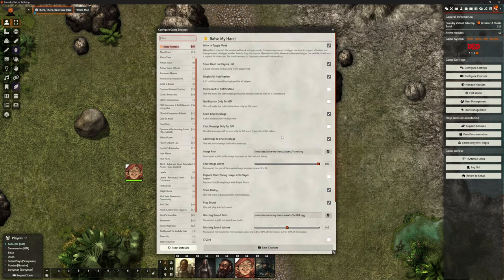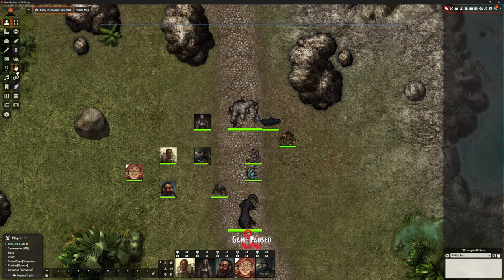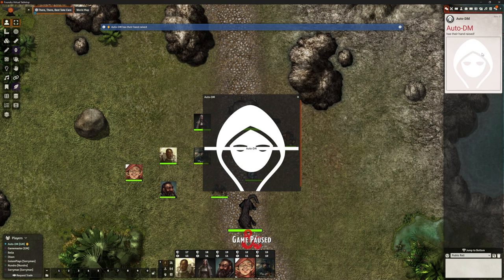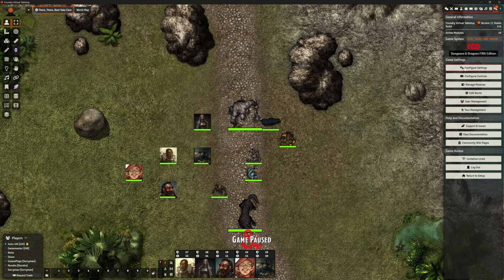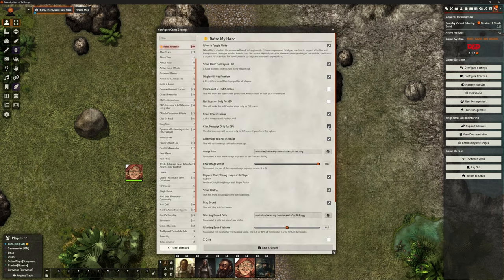Let's go back to those configure settings. There was one about replacing the chat with the avatar — let's tick that on and try that again. There we go. So instead of the thumbs up, now I haven't got a DM avatar of course, but that's going to bring up your actual icon for whichever player it is, whichever actor they have. That might be another way you want to do it — it's much easier to suddenly see, oh right, Hayley wants to say something, as opposed to having to read the name. You can turn on or off all of these functions, and one of those settings was about chat message only for the DM — whether it's avatars, whether it's their name and the hand icon, whatever's going to work for you.